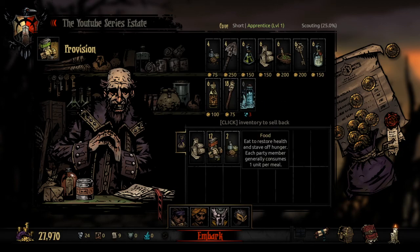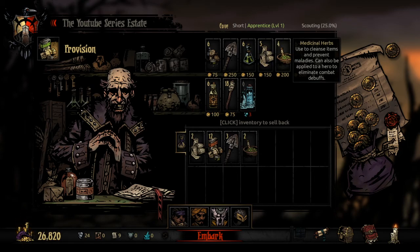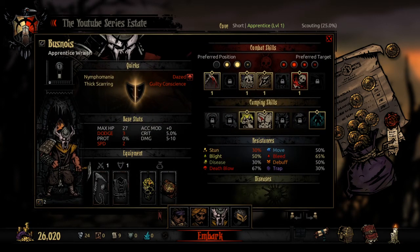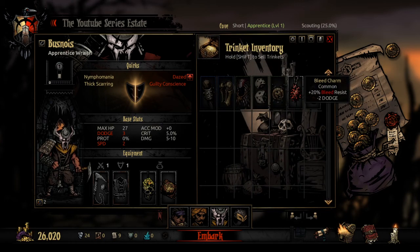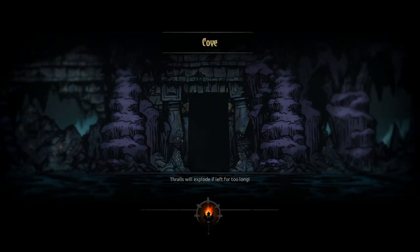I have the Darkest Companion app next to me telling me the proper provisions to take. They don't want any anti-venom, don't want any holy water. So I'm not taking anti-venom, I'm taking bandages. That means I probably want the bleed charm if I'm not taking anti-venom. Okay, let's embark.